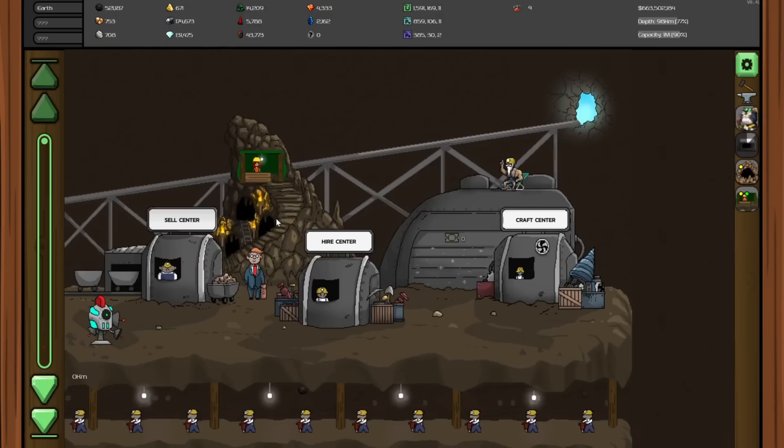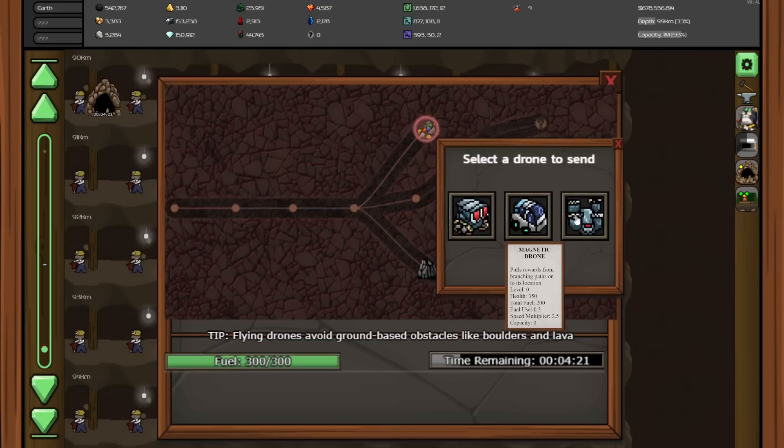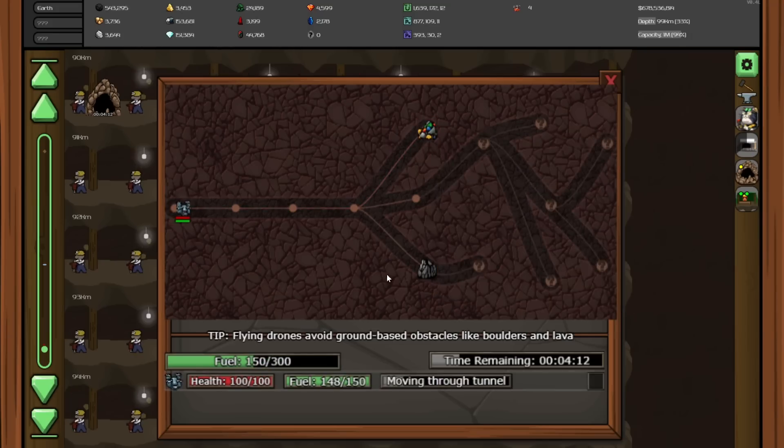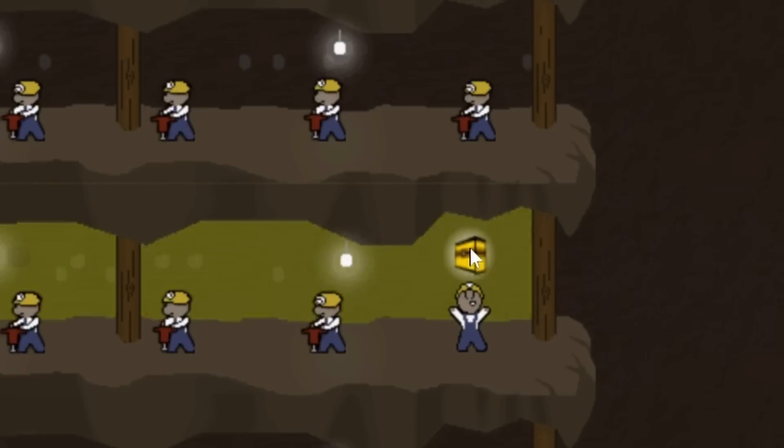There isn't too much down these tunnels. I could probably get the fast drone to this one really quick — four minutes might be enough time for that. I really don't want to keep wasting drones because that time went away very quick. I guess that's what happens when you take a bathroom break during an idle game. But we have a golden chest!